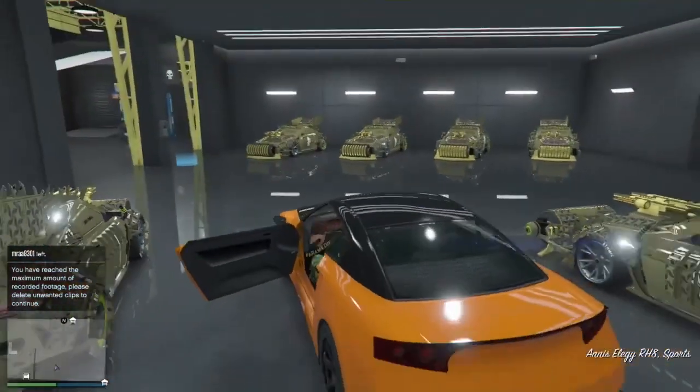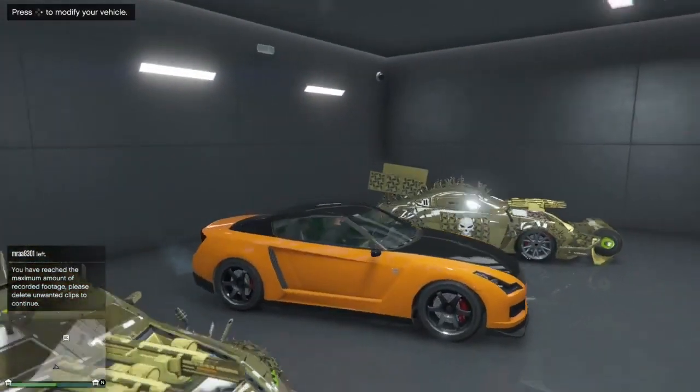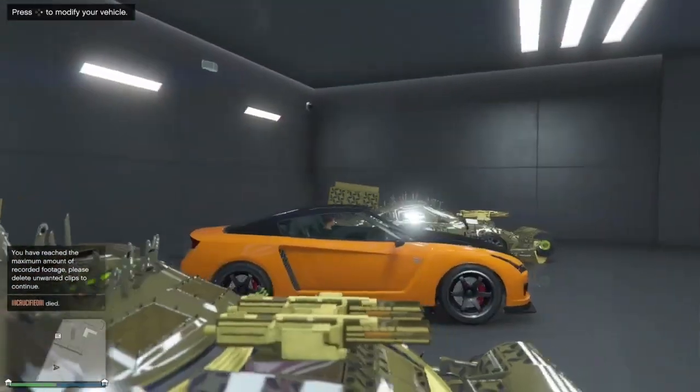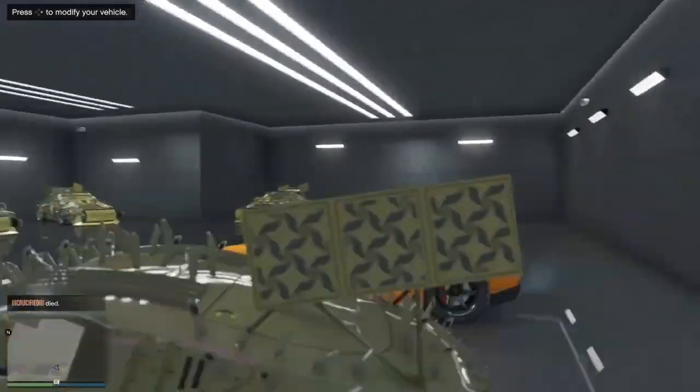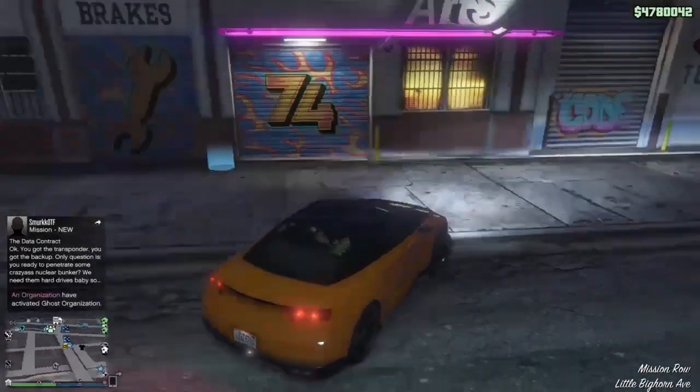Go inside the Elegy — make sure you guys have an Elegy. It only works in the auto shop, so if you guys don't have an auto shop you can't do this at all. Once you guys are inside the Elegy, just get out of the garage and then go back in, just like what I'm doing here.